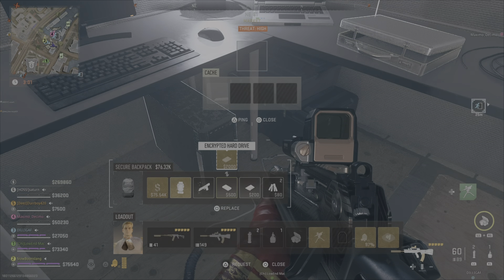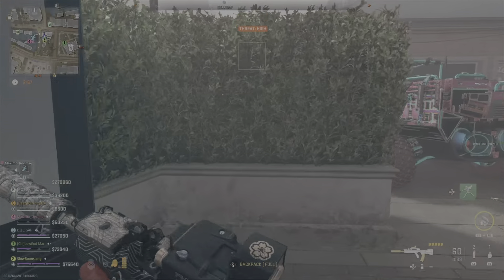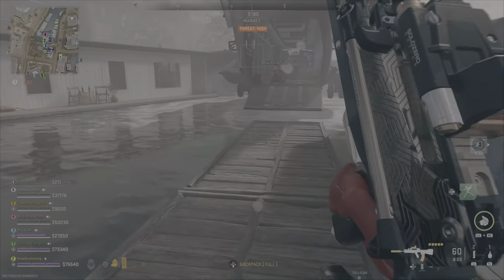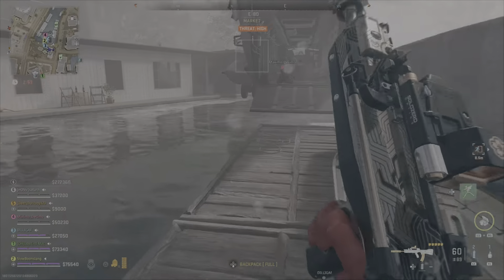Then you're gonna go in and start grabbing armor boxes, batteries, drills — all that good stuff I mentioned. Make sure that you stack up on items that can stack in the same slot, like electronic components. You need to get 16 of those, so stack those up as much as you can in one slot. You can get 10 in one exfil in just one slot, so you could take two slots and probably do the whole thing in one run with a secure backpack.